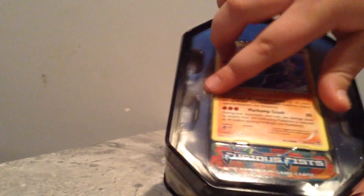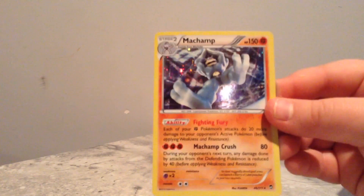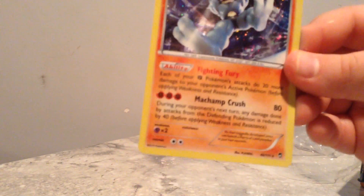Let's try to open this. We might need more. So this is the Machamp Hollow that we got. It does 80 damage and it has 150 health.